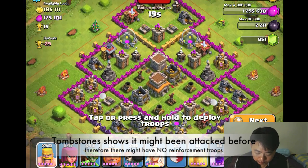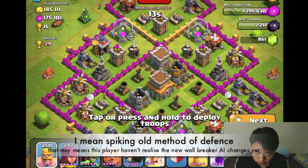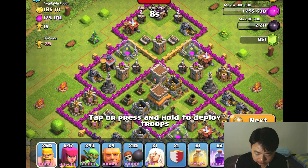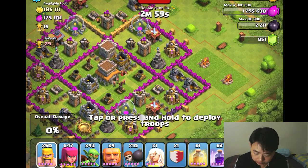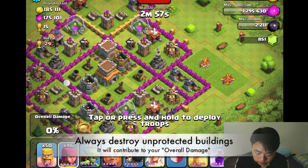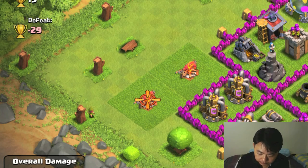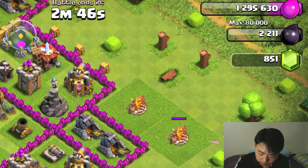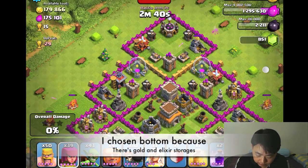You can see this base has been attacked before — there's no reinforcement and it's still using the old spiking method of attack. This is very nice. Let me identify some buildings that are far away and not well-defended. This one is not defended well, this one as well, this one as well — oh, that one is defended.